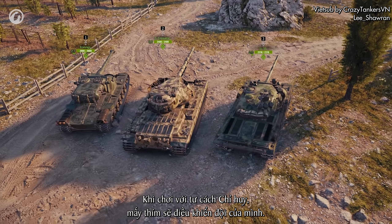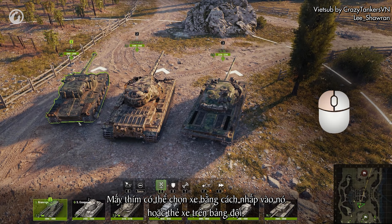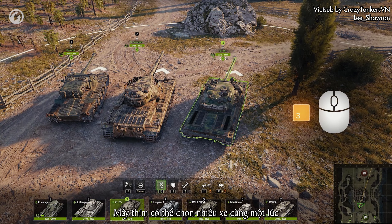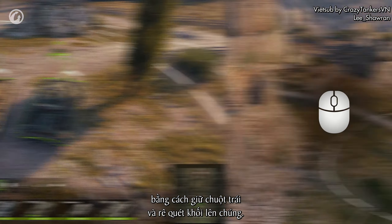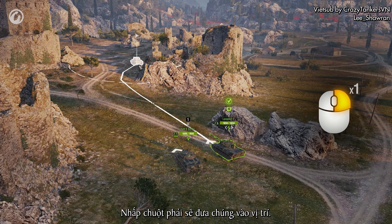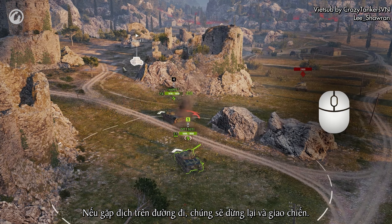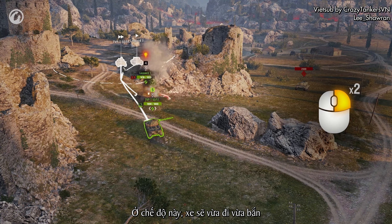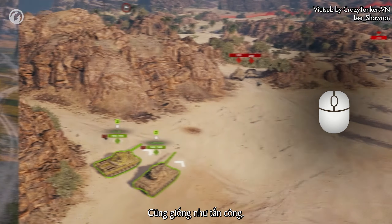When playing as a Strategist, you control your squad. You can select a vehicle by clicking on it or its card in the squad panel, or by using a hotkey. You can select several vehicles at once by holding the left mouse button and dragging a box around them. A right-click will send them into position — if they encounter enemies on their way, they'll stop and engage in combat. Double right-click to rush: in this mode, tanks fire on the move without changing their course when encountering enemies.